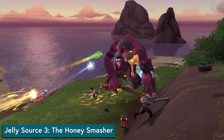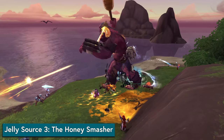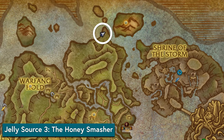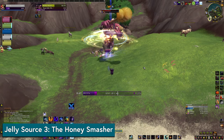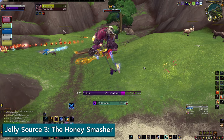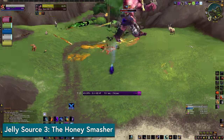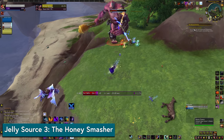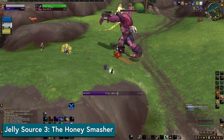Your third jelly source is our good friend the Honey Smasher. We don't really know much about him, but he's clearly living his best life. The Honey Smasher is an elite rare with a ton of health that spawns pretty often north of the hive. Kill him once per day for 500 reputation and some jelly, among other goodies like the hats and magnet. You'll probably want some help, so check the group finder. You do still get your rewards even if you're in a raid group, so fill it up. My only other tip is don't pull him too far from his spawn point — he tethers and resets really early, and that's just a bad day.